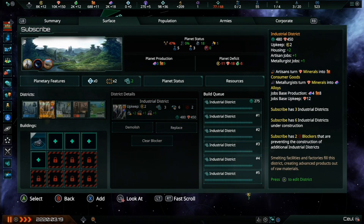Industrial districts, like city districts, are only limited by the maximum number of districts a colony can have in total. This means almost any colony in your empire could be made an industrial workhorse, and you can construct as many industrial districts as you see fit.